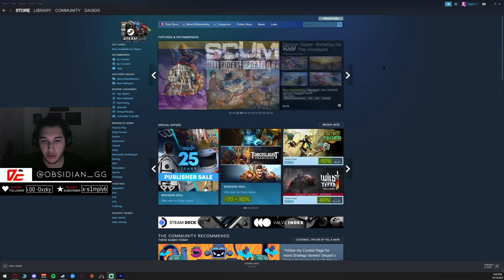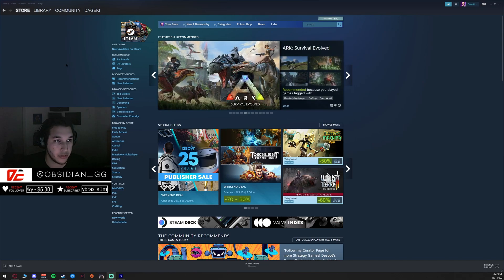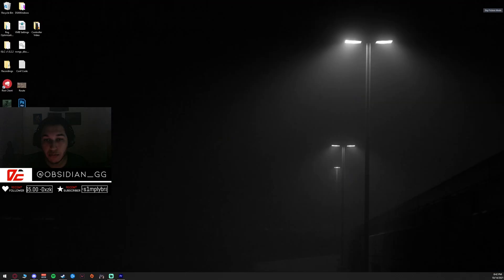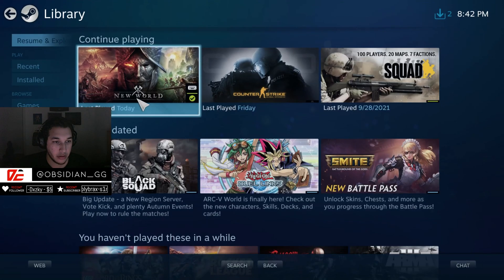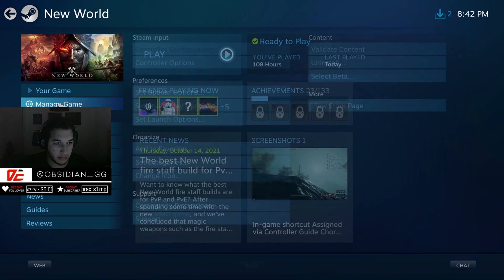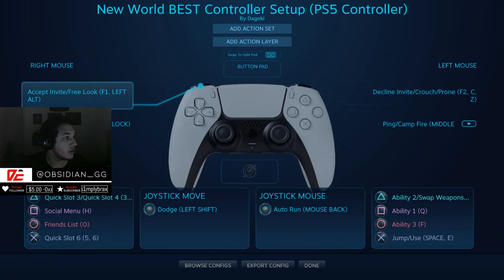I'm going to show you quickly how to set up this controller configuration. You have to do this through Steam Big Picture — to do that, open Steam, top right, click Big Picture mode. Go to Library, then New World, Manage Game, Controller Configuration.